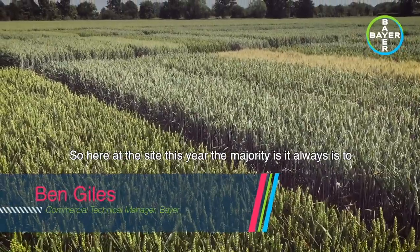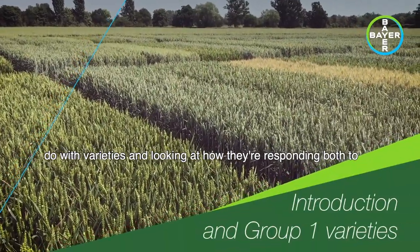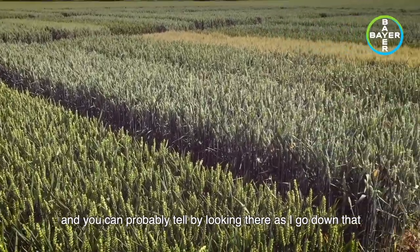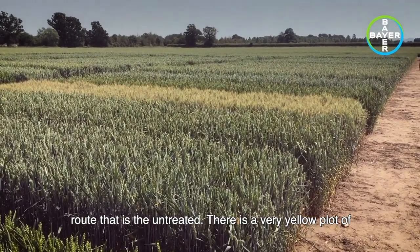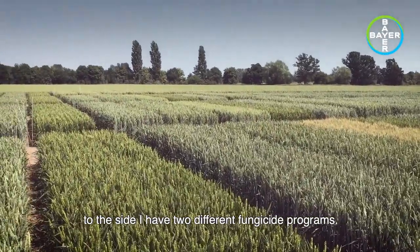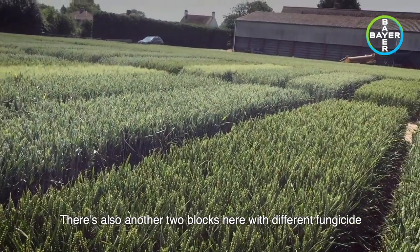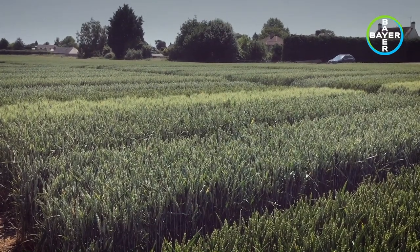So here at the site this year, the majority as it always is, is to do with varieties and looking at how they're responding both to background disease pressure but also to fungicide responses. This section of the trial here — you can clearly see as I go down — is the untreated. There is a very yellow plot of Skyfall in the middle of the picture, but over to the side I have two different fungicide programs across the variety run. There are also another two blocks with different fungicide regimes across the 38 varieties that are in the trial this year.